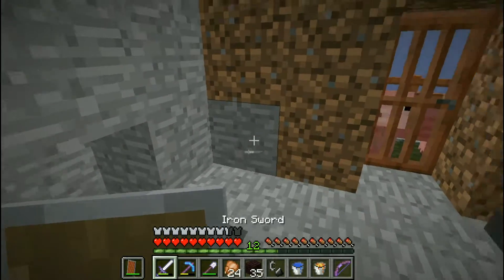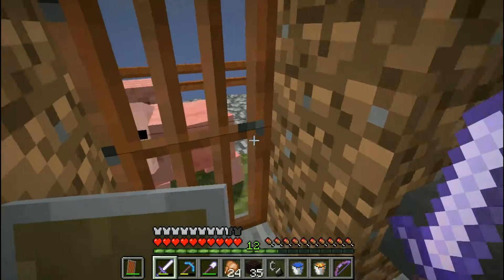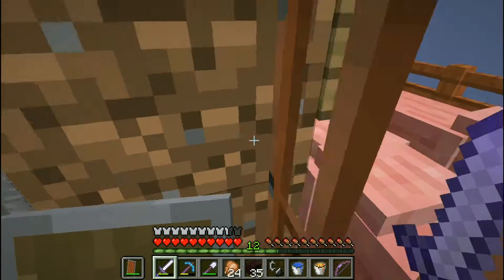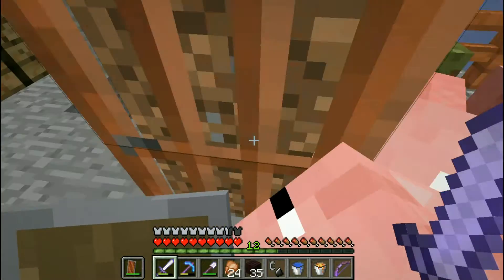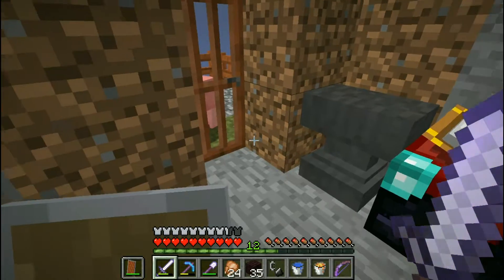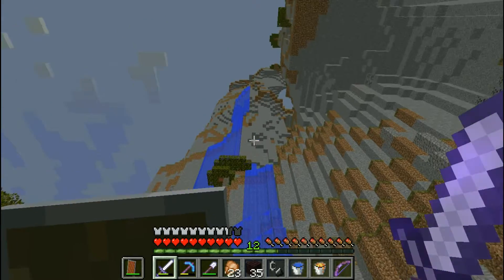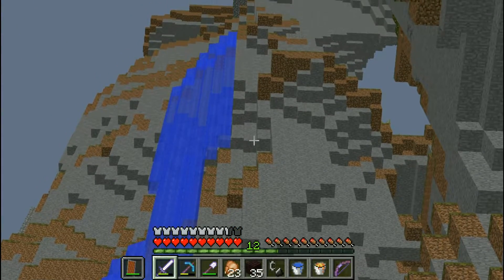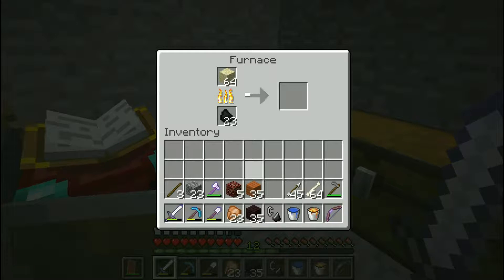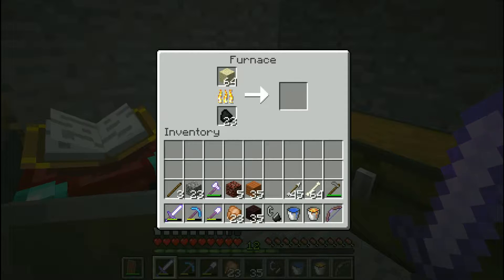I made a new flint and steel off camera. I do have sand don't I? No, I threw it out. Ooh I should get glass. Right, I'm gonna go get some glass. So I kinda flooded the mountain again. Okay so I got a nice even stack of sand.